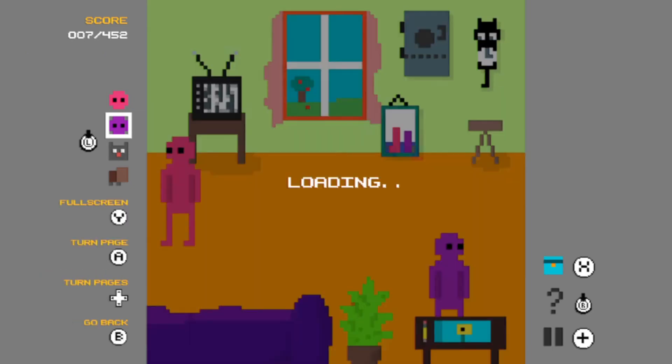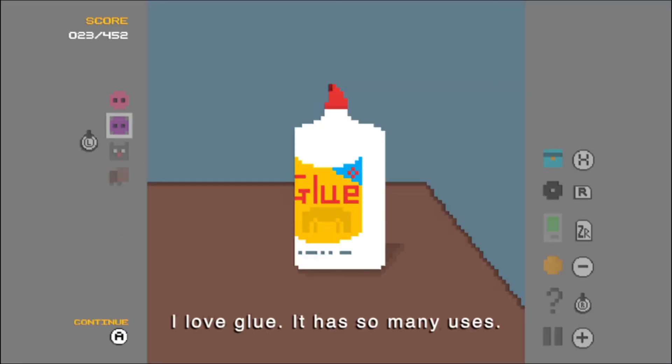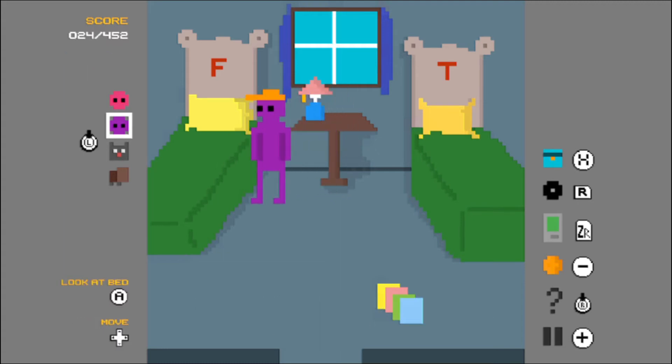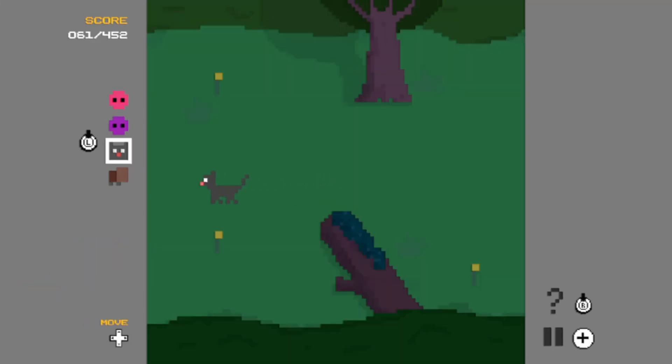You need to go and find codes, pick up items, and use those items on certain objects. You can also take control of a cat and a flea. These two coincide with one another — the flea gets onto the cat, the cat scratches the flea, and so on.